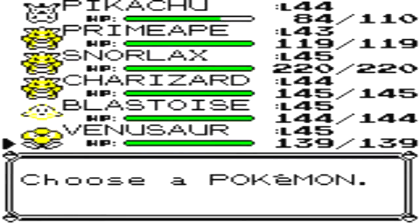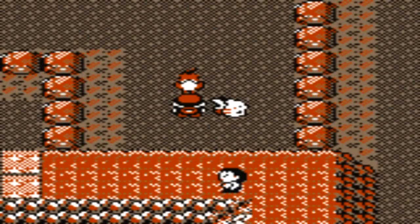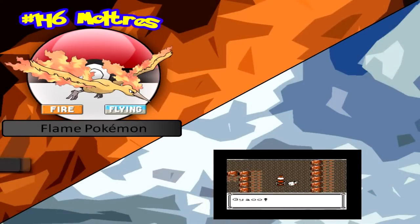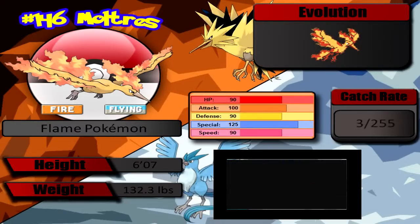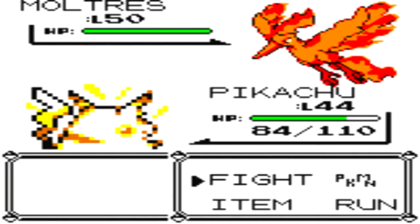This right here, my viewers, is a legendary Pokémon. I recommend saving before fighting these things every time, which is something I'm going to be doing right now. Okay, I saved. And it is time to take on Moltres! Moltres is one of the three legendary bird Pokémon of Kanto — it is the Fire/Flying type of the trio. The other two are found in different locations across Kanto.